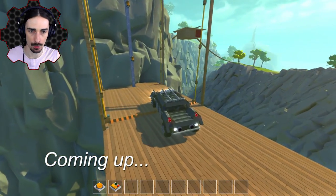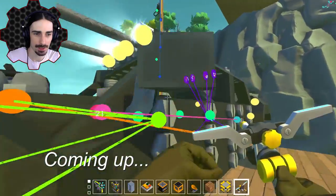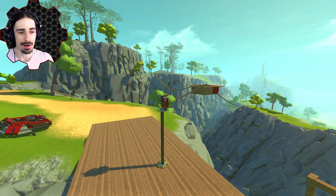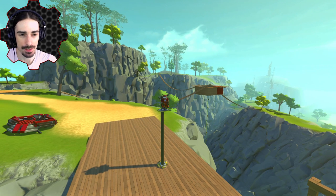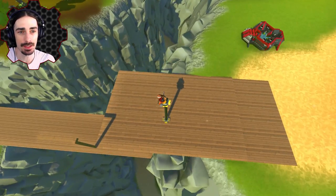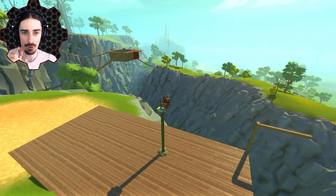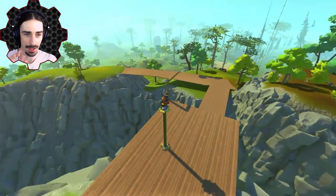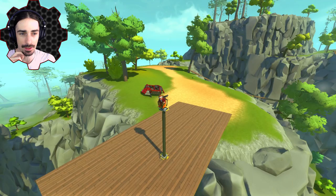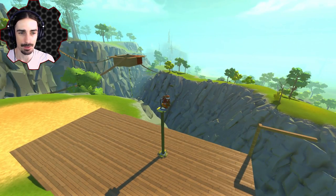Welcome ladies and gentlemen, this is Scrapman bringing you another episode of Scrap Mechanic. We're back with the suspended mountain base with bridges, and today we're gonna be working on creating a vehicle lift system and bridge system to get vehicles from the ground up. I'm planning to give them access to two different bridges, and over here we have a nice flat area to build a garage for our cars.